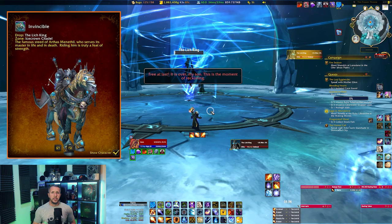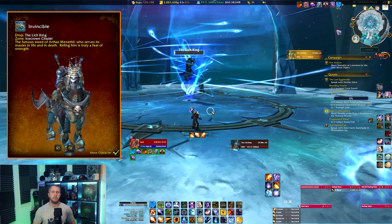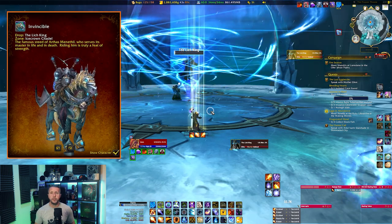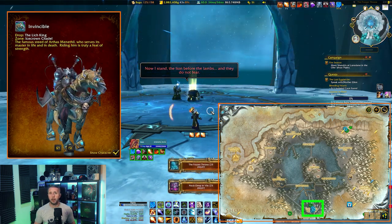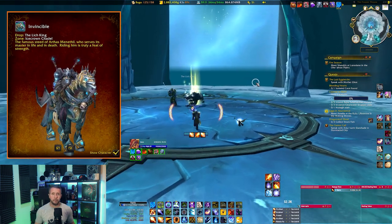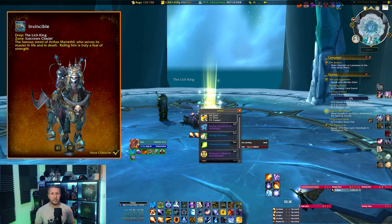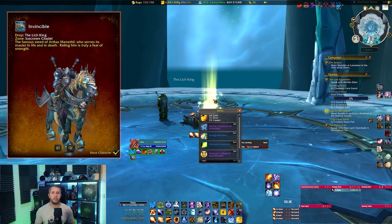Heading to Icecrown Citadel in Northrend, this is where we face the Lich King, who drops Invincible — the mount sought after by many collectors due to its horrible drop rate. Fly to 54.86 in Icecrown and enter through the main entrance. Unfortunately you'll have to clear the entire raid as there is no skip to the final boss, plus there is extensive roleplay when you encounter the Lich King. Still, the 10-man and 25-man versions have some very nice transmog items you can get whilst farming for Invincible.